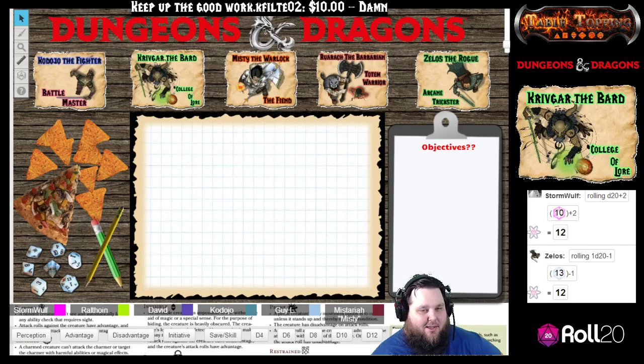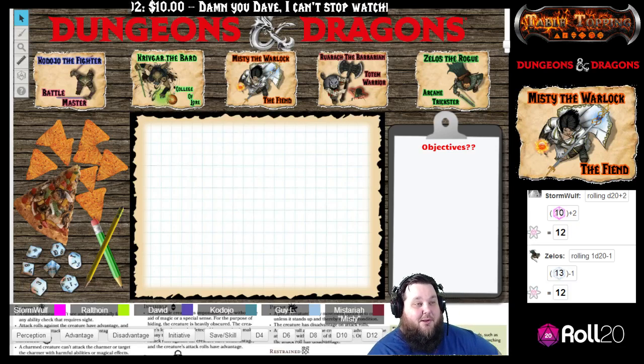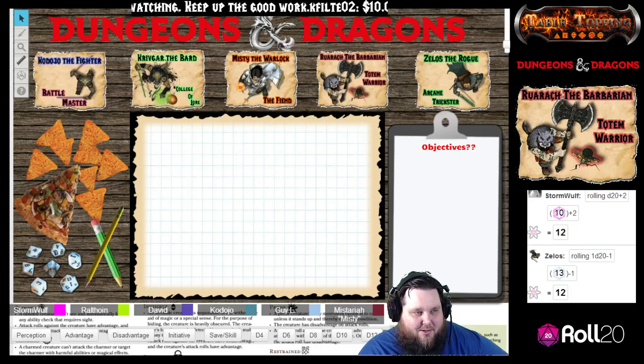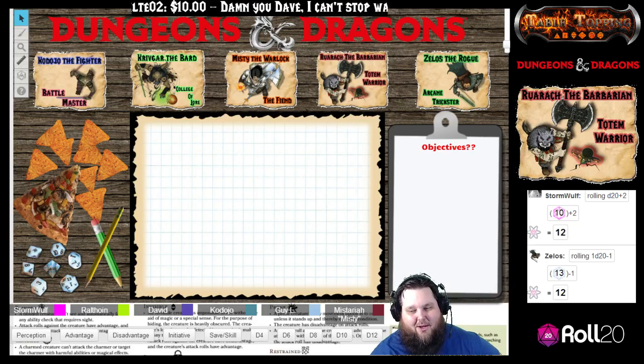Why don't you give me a dexterity check? And if you are proficient in stealth, you can add that proficiency bonus — I do believe you're proficient in stealth. I think you're double proficient in stealth because of your rogue class. Go ahead and give me a D20 and we'll see how it works out for you.